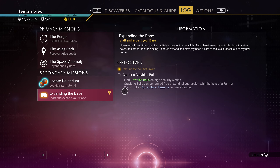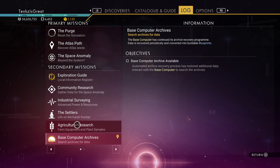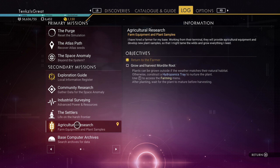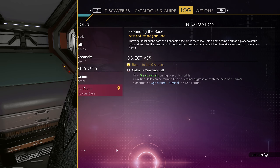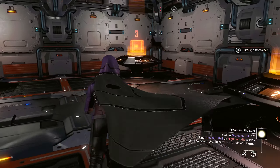I'm curious what this one wants me to do. Automated archive recovery processes — restored additional data. Interact with the base computer to search the archives. I thought I did check it — maybe you have to have the mission equipped for that. We need the Mordite and one Gravitino ball. I should have one.